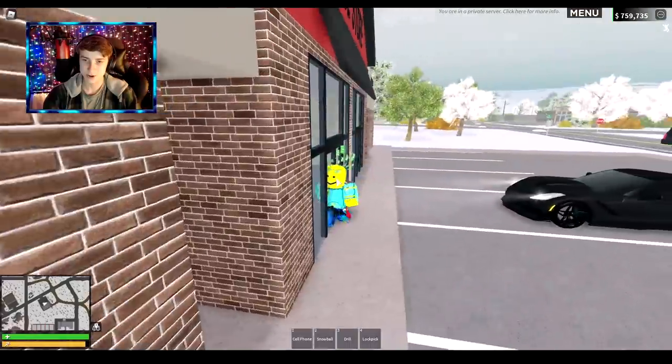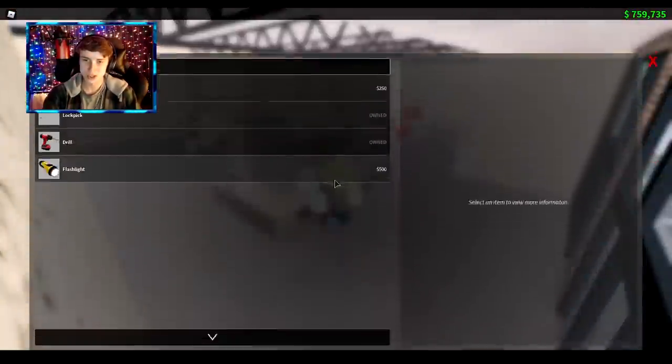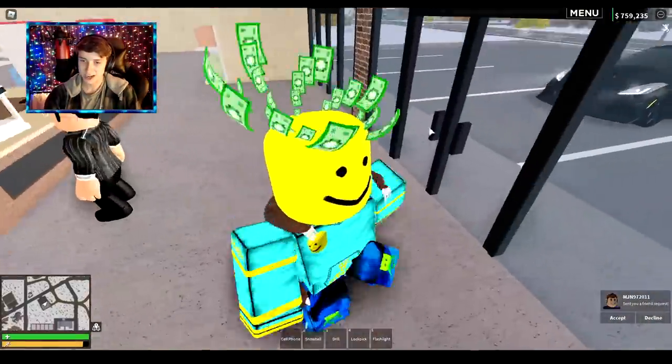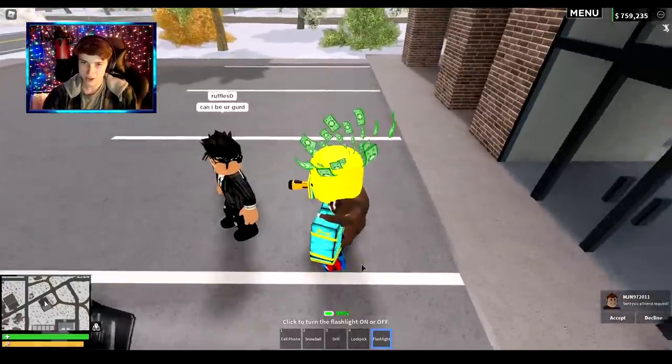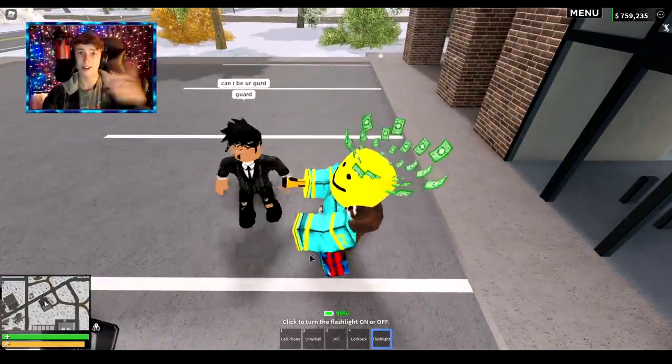Let's check out what's going on with the brand new flashlight. For $500 you can shine light in the darkest corners — awesome! It looks super cool and they also added a battery on it. You can just click to turn it on and off. We're gonna head over to the cave and see how well it lights it up there.